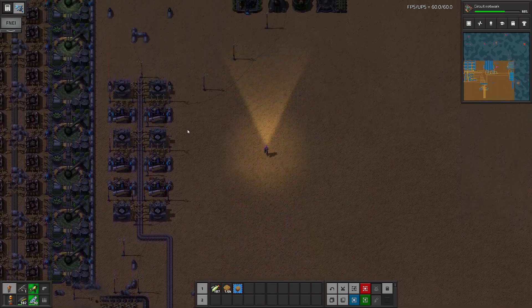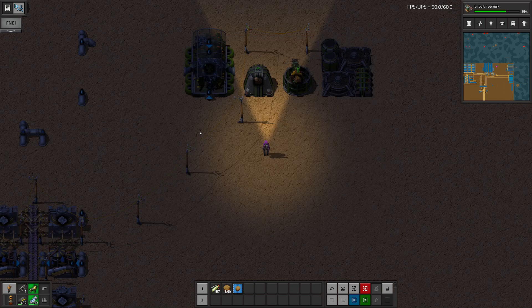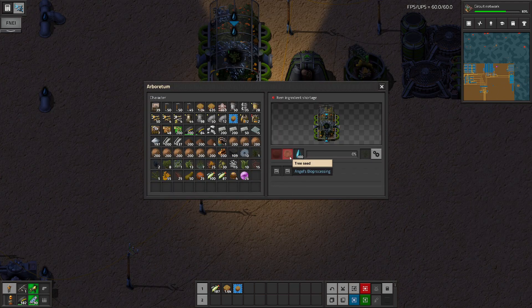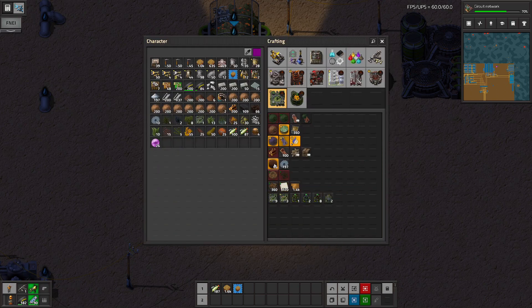We need wood. Early on when we expanded and cleared some islands, we ended up getting some wood. We have some of the seeds already — puffer eggs, alien artifacts from clearing those smaller islands. So we're already getting seeds.